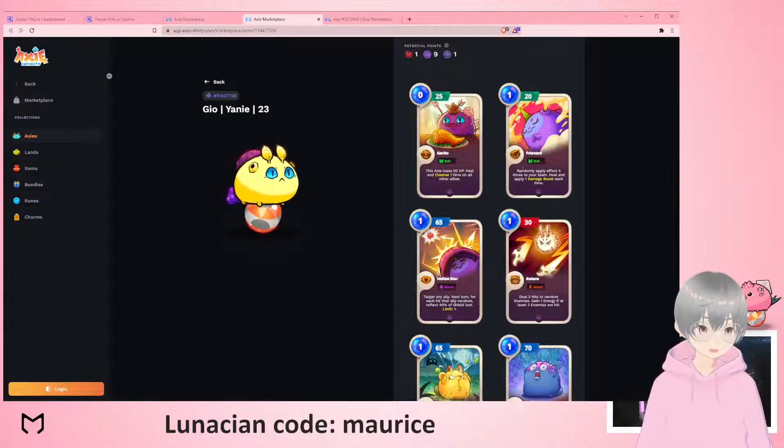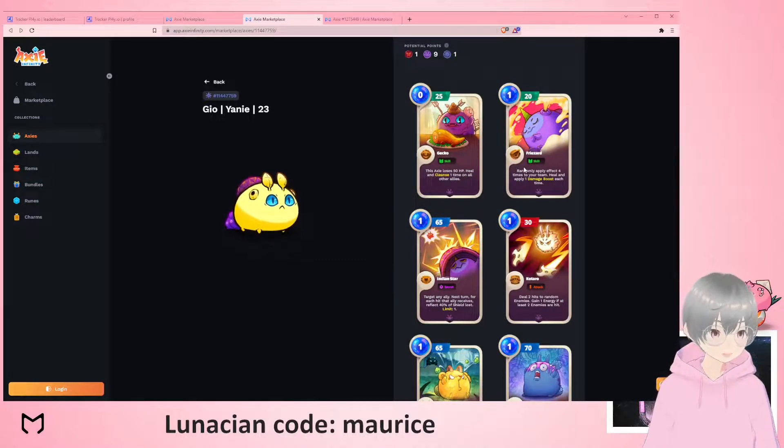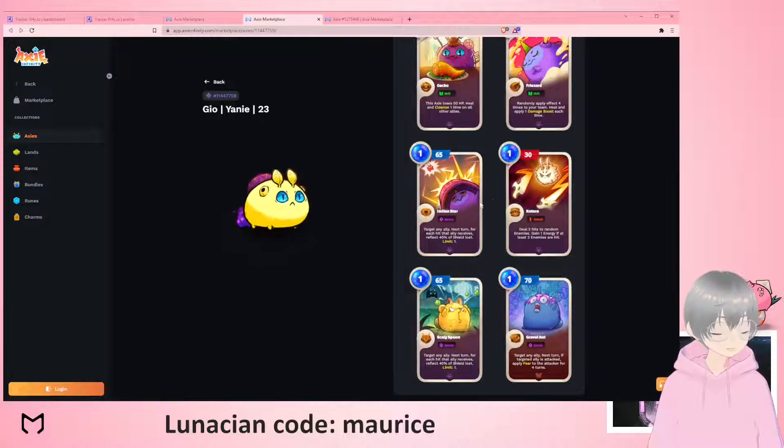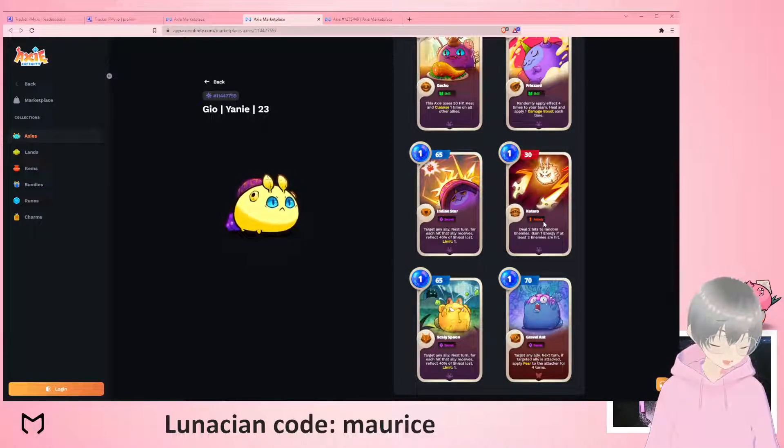There's a card I've recently started seeing more: it basically heals four times for 20, ultimately healing 80 randomly across your team, and it also applies a damage boost — which doesn't matter much in this build. Then there's Death of Katara, which is quite important for hitting summons like Mavis, and it's also good for energy generation because usually if the opponent has three axes you can play it for free.